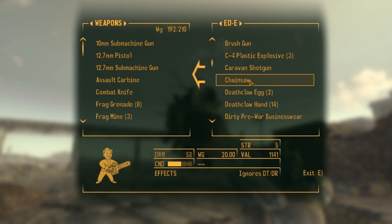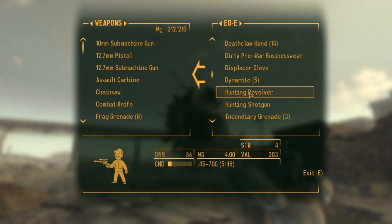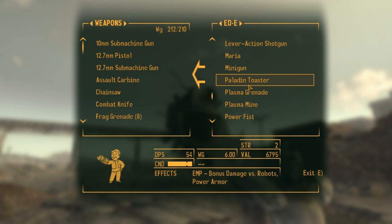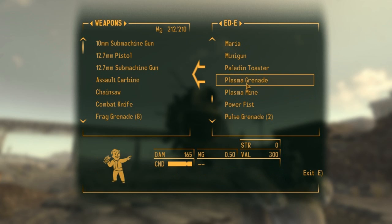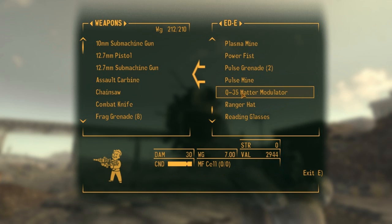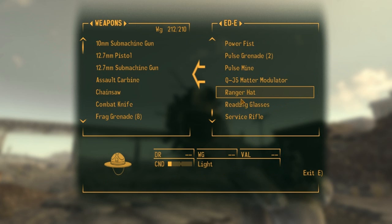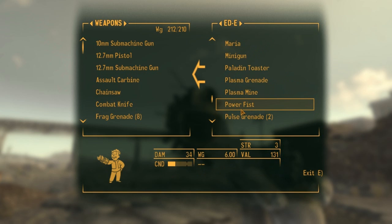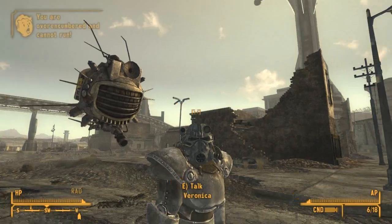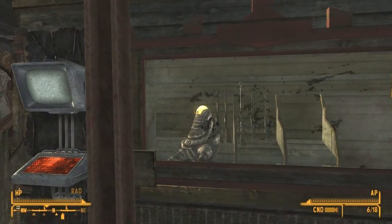Oh yeah, the chainsaw. I'm going to take a look at that. And there's this paladin toaster — it's good versus robots. I need to hang on to that so if I get in a robot area I can give it to Veronica. I'm trying to see what else I can sell. I think most of this isn't stuff I need to sell off Eddie — I think most of it's just stuff I need to go put in the safe. But there's a couple things here that I want to sell.